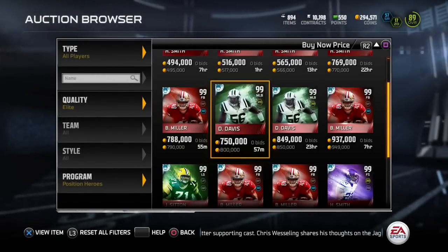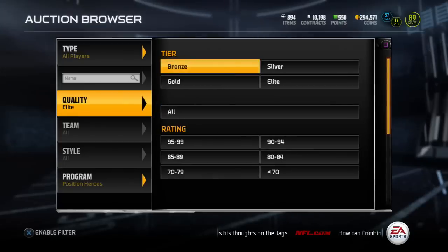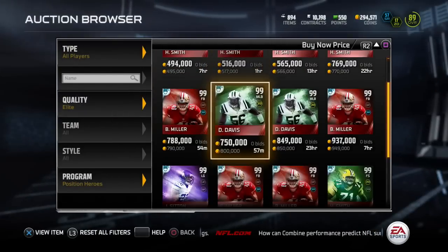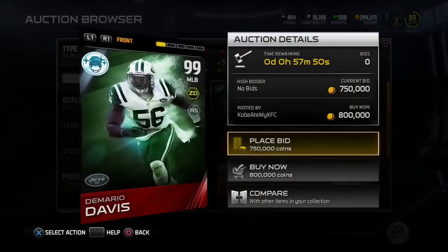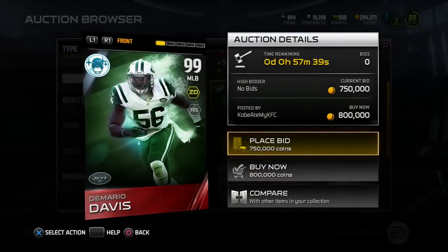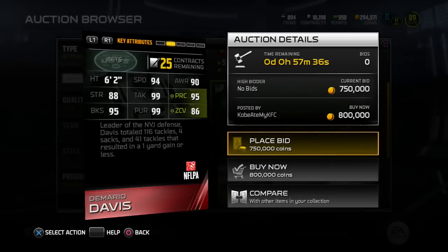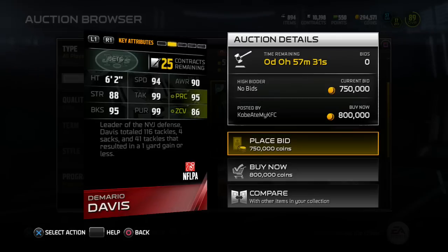I love the card art, it just seems like every time a new promo comes out it gets better and better. Let's refresh one more time to check out the middle linebacker and see if he pops up any cheaper — he didn't. He's currently going for 800,000 coins. Some people on Twitter were a little upset by who they chose to give the 99 overall to. It's Demario Davis, and he's got 94 speed, 99 tackling and pursuit, 95 play recognition, and 95 block shed.